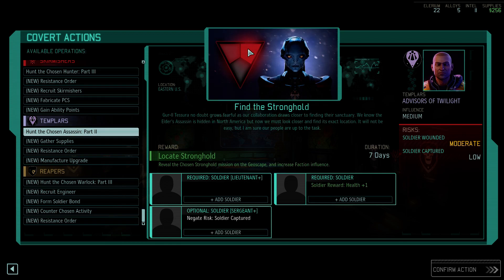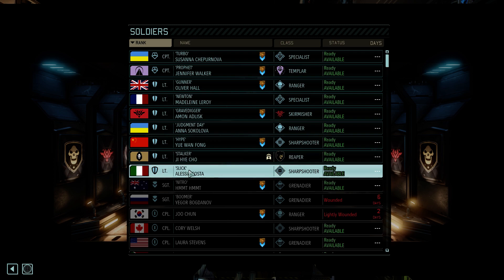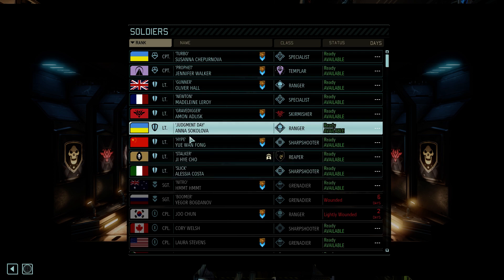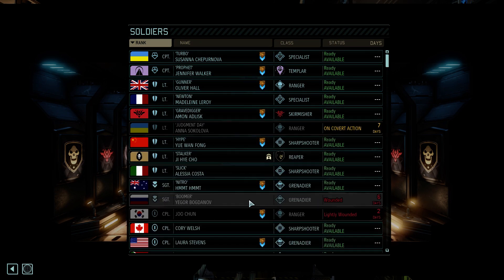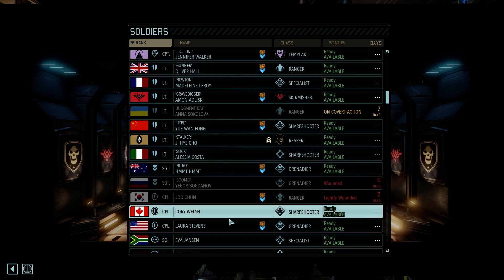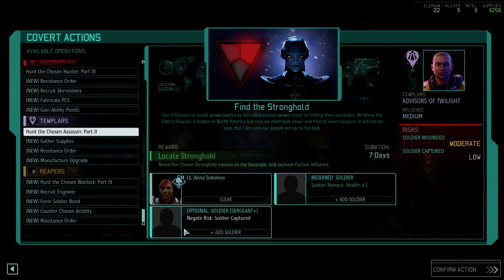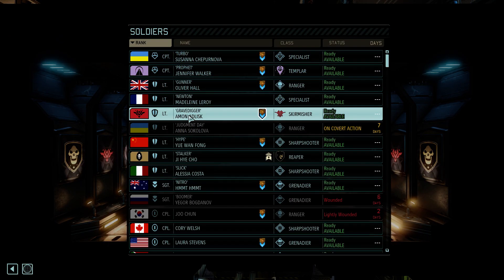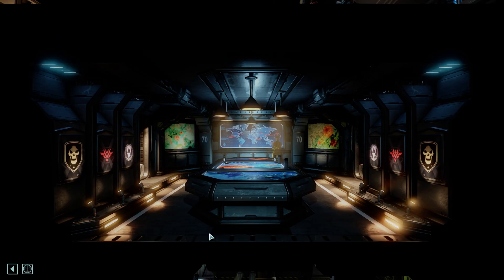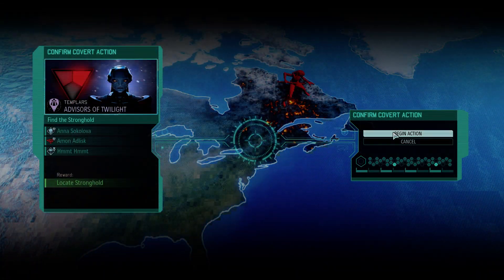We hunt the Chosen Assassin, so we can start moving towards that. I'm going to send my skirmisher and let's get a sergeant here so they don't get captured. They might get wounded — let's hope not, but it's a risk. You will begin the covert action immediately, Commander. You get promoted.